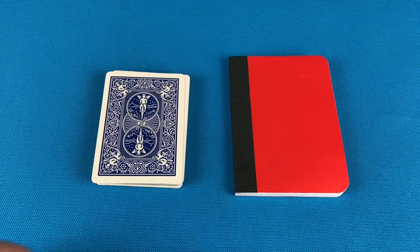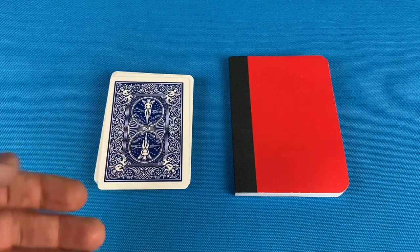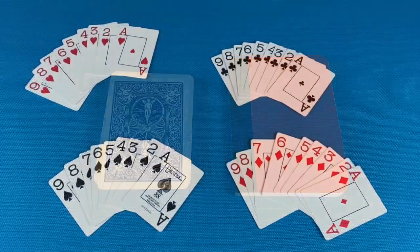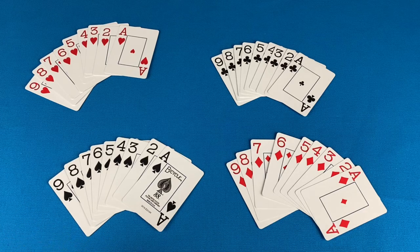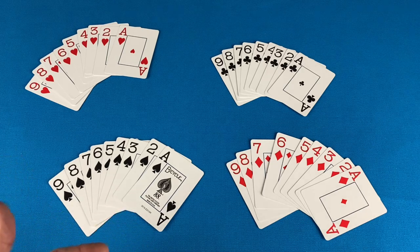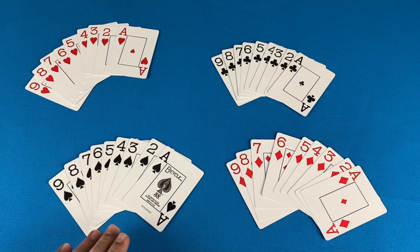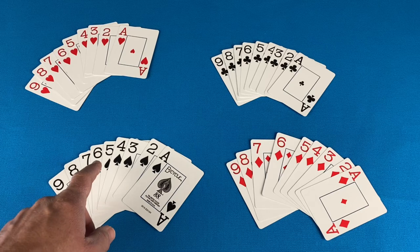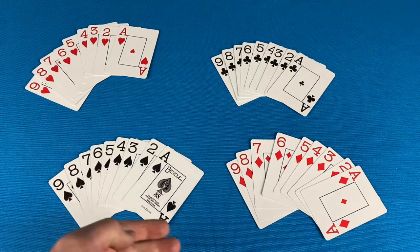All you need to play is a standard 52-card deck that we're going to cut down to 36 cards and a way to keep score. To cut the deck down to the 36 cards needed, you're going to keep aces through nines. In this game, nines are the lowest ranking card and aces are the highest, so within the same suit, an 8 would rank where a 9 was, a 7 where an 8 was, a 6 where a 7 was, and so on.